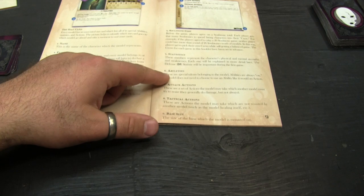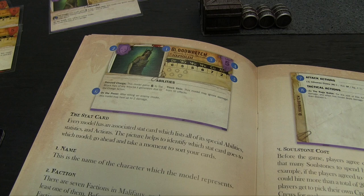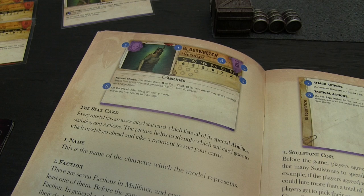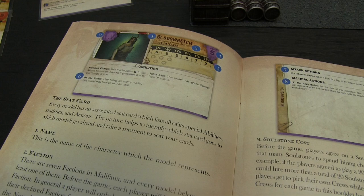Abilities are special passive abilities that are always considered to be on — they're not activated by actions. The Blood Wretch has: Frenzied Charge — he gets a plus flip to attack flips for any attacks generated by a charge action. On the Prowl — after killing an enemy model, he heals 2 damage. Thick Skin — this model can ignore damage from pulse effects, which will be important with other models in his crew.